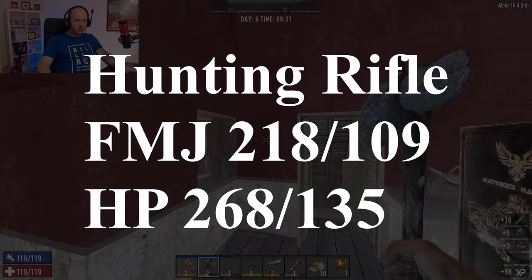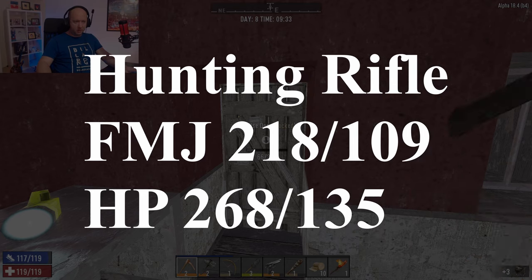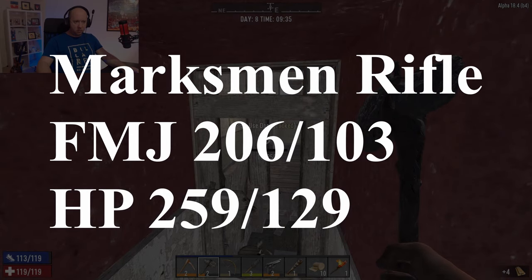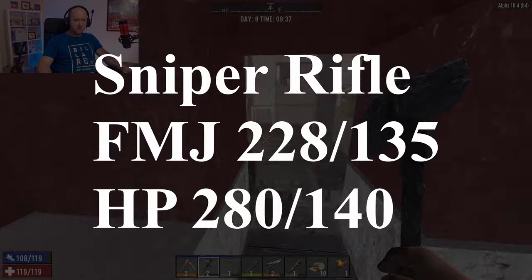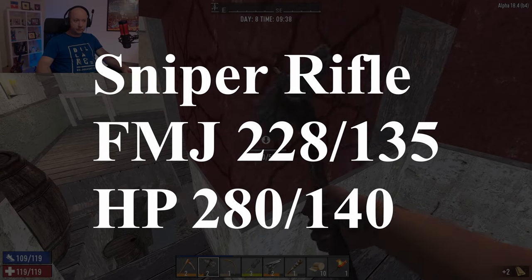The hunting rifle does 218 damage and 109 to armored targets, with hollow points doing 268 and 135. The marksman rifle does a little less — 206 and 103, with hollow points at 259 and 129. The difference is that the marksman has a far higher refire rate than the hunting rifle. The sniper rifle comes in at 228 damage and 135 against armored targets, with hollow points doing 280 and 135 against armored. That was a huge amount of testing — I retested these sometimes up to five times to ensure accurate results.